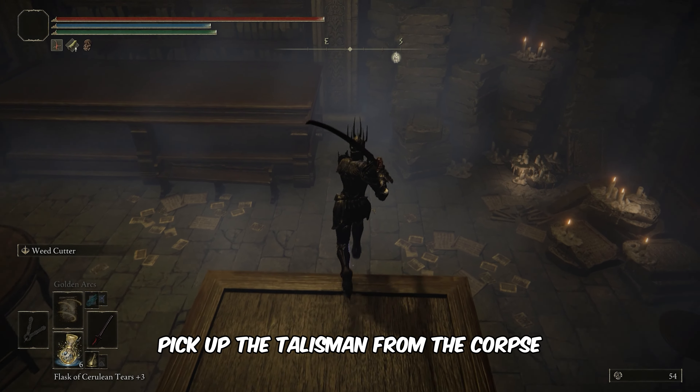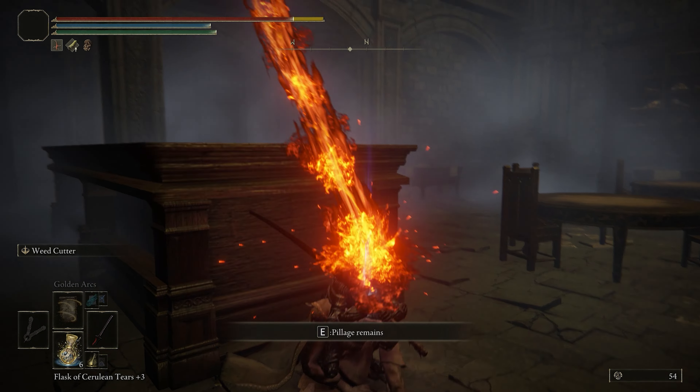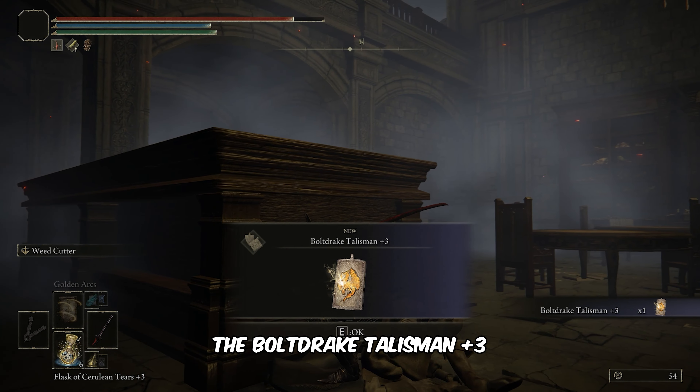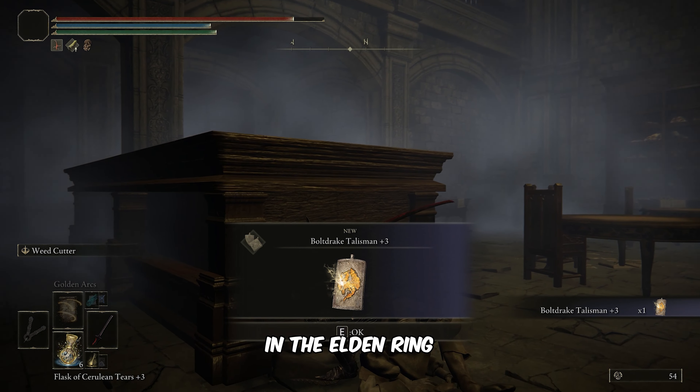Once you're here, pick up the Talisman from the corpse. And there you have it, folks. That's how you can get the Bolt Drake Talisman Plus 3 in Elden Ring.